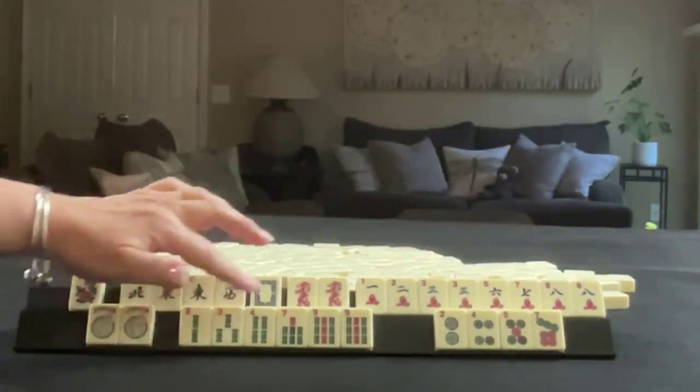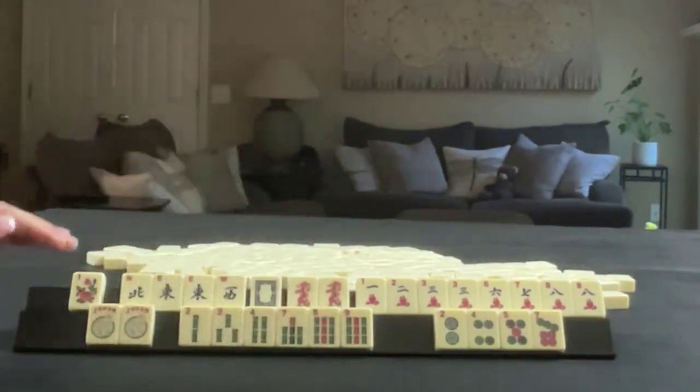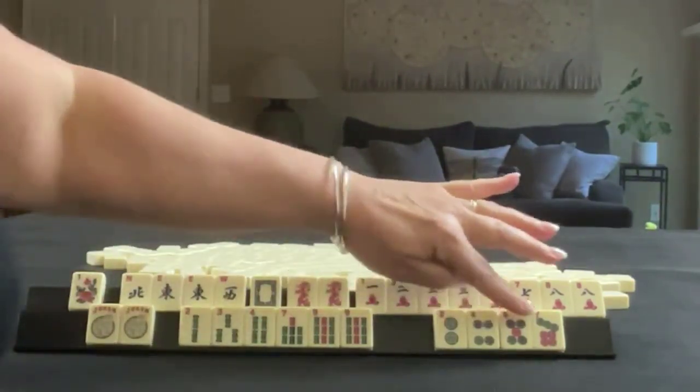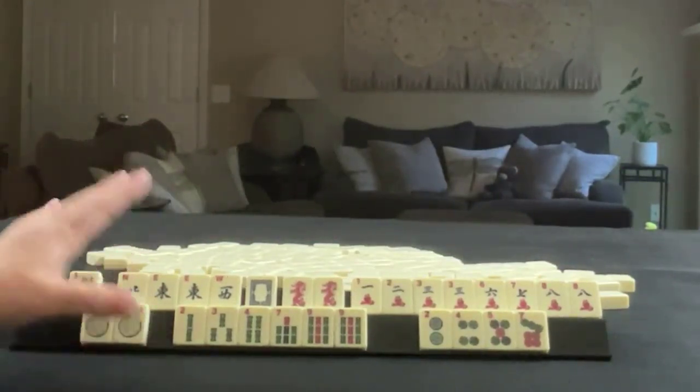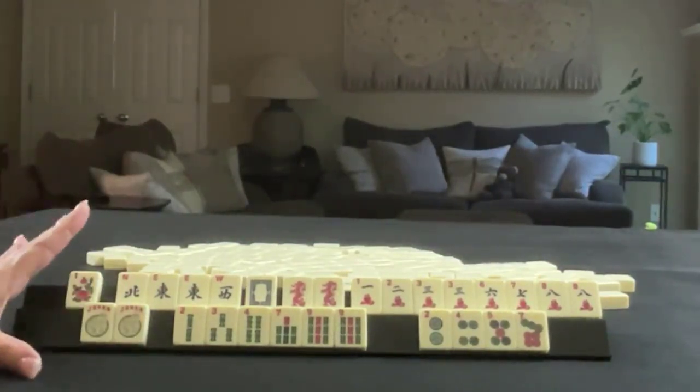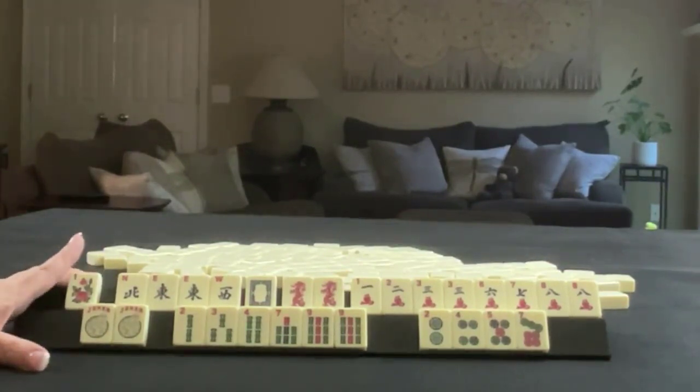In bams we have 2, 3, 4, 7, 9, pair of 9's. In dots we have 2, 4, 5, 7, and then we have a couple of jokers. If these were your tiles, what would you focus on and what would be your first discards?